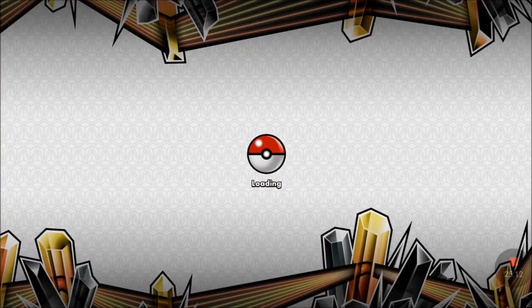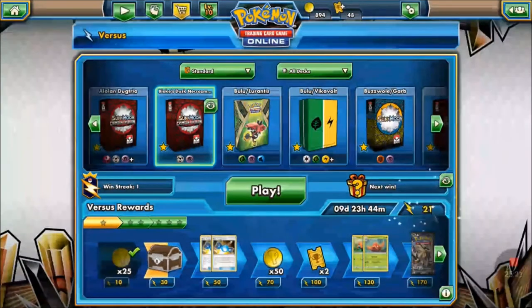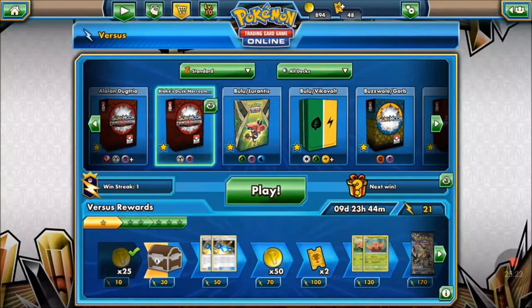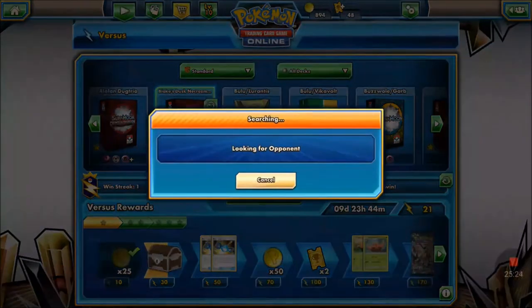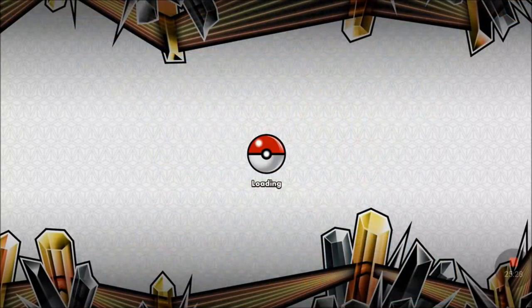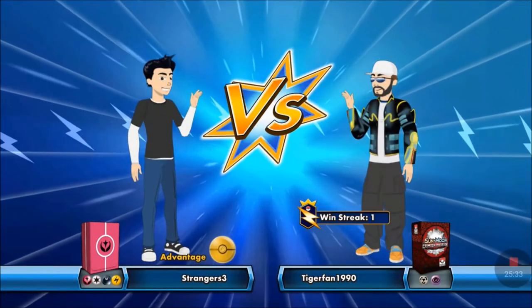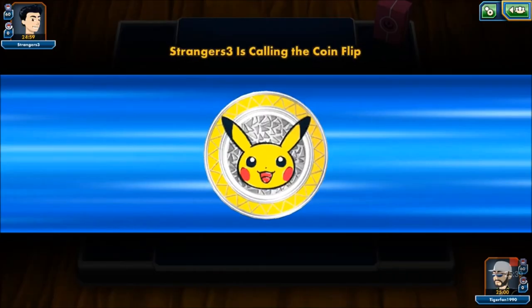Trashalanche Garbodor helped Necrozma take some knockouts there. Blood pressure was up after that one! Game 2 — we'll see what we play next. Opponent appears to be running fairy, dark, and lightning types — not sure what this deck is off the top of my head.